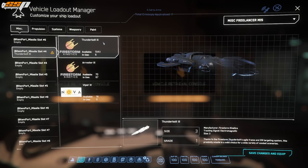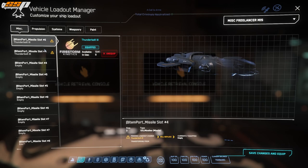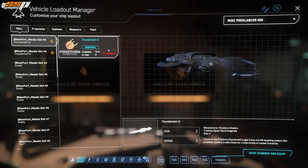If we go to the second slot, we've got our choices again. If we click on the Thunderbolt and go back to the first slot, now we are stuck with Thunderbolt. This is not a bug — this is actually intended. The game is only allowing you to equip one type of missile per missile rack. You will not be able to mix and match missiles. For example, if a rack carries four missiles, you cannot run two Arrestors and two Thunderbolts — you must fill that rack with the same missile type. If you have multiple racks, you can choose different missile types for each rack, but within each rack, every missile must be the same.